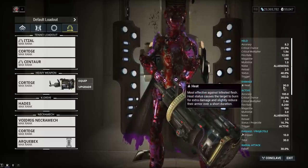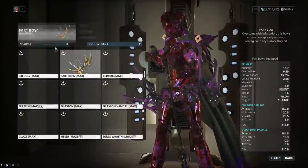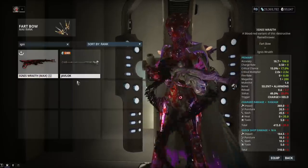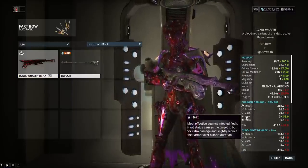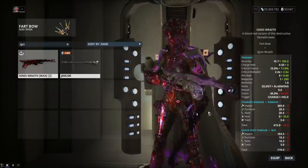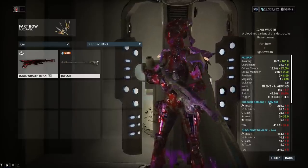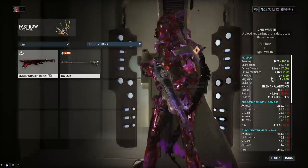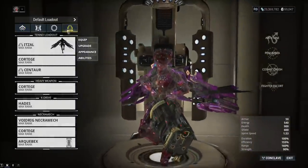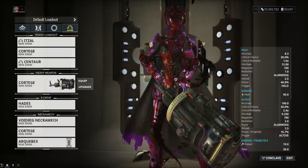The beam only deals 90 damage — for a heavy weapon. The Ignis Wraith, which is not a heavy weapon, deals 35 damage. So the Cortege deals roughly triple the Ignis Wraith's damage on paper, but it's a heavy weapon. The Ignis Wraith also has a better crit multiplier, so the Cortege is essentially performing at the level of a primary weapon.